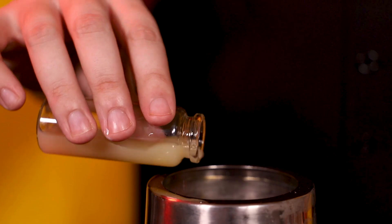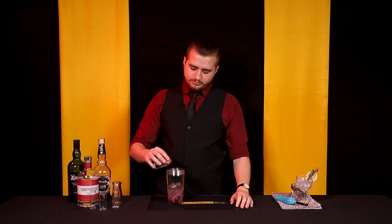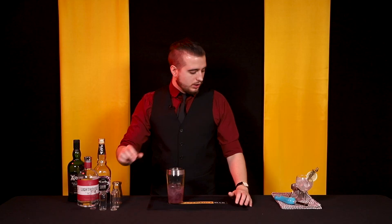Half an ounce of lemon juice and half an ounce of simple syrup. Now, that three quarter ounce of Blackberry Liqueur might be sweeter than mine — your version — so this bit is optional. Mine's a little bit on the more sour side, so keep that in mind.